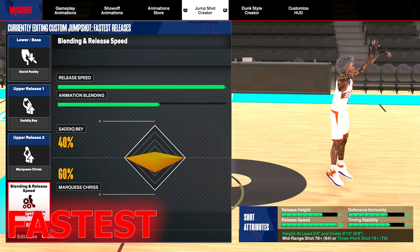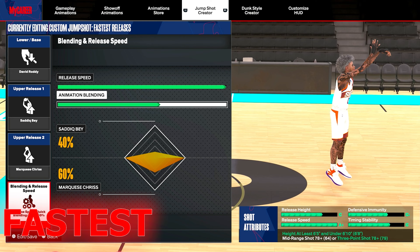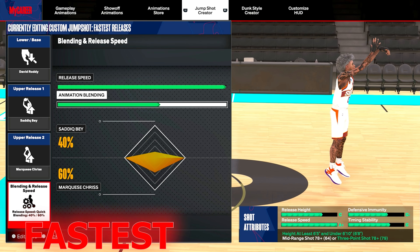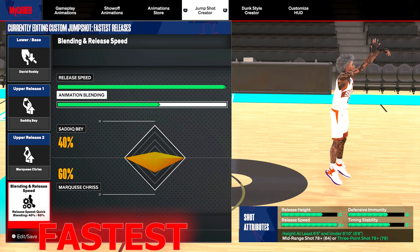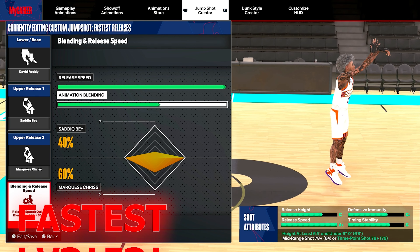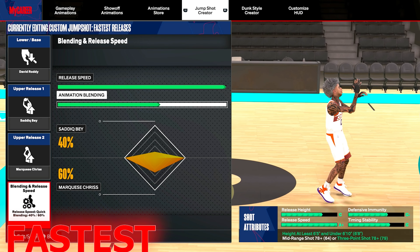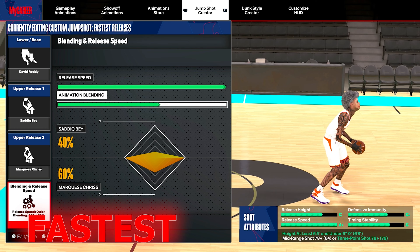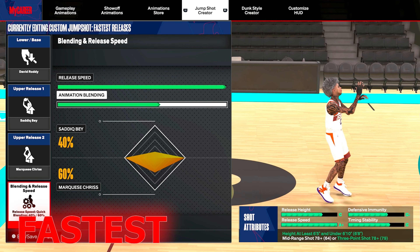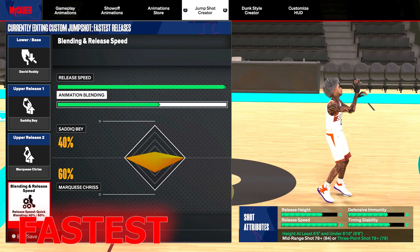If y'all want the fastest releases in the game, use this: Marquis Chris is actually faster than Sidibe release - now you know. Floppy will still use Sidibe because it has a better life form, but Marquis Chris is faster. When you pair both of them together, look at the A-plus rating - it maxed out completely. When I tell you this jumper is hard to time - it's fast - but if you master it, you can basically be unguardable. You can shoot any peak you want on the 6'8" or 6'6" build, especially if you're good at the game.